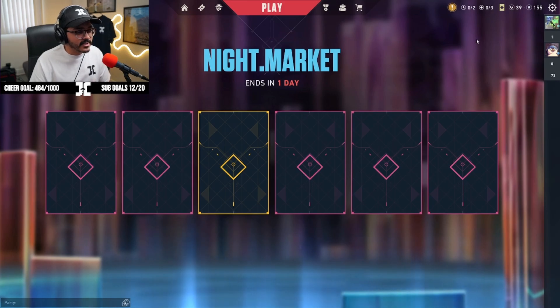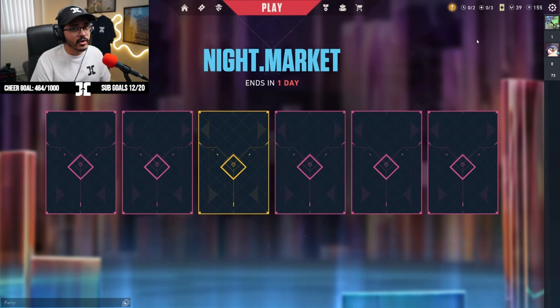All right, right off the bat, we got some pinks and one gold. I'm not sure about the rarity — I know gold is the highest, so we're looking pretty good, but pink I'm not so sure. Might be the lowest of the lowest, so let's do all the pinks first and then we'll do the gold. How about that?